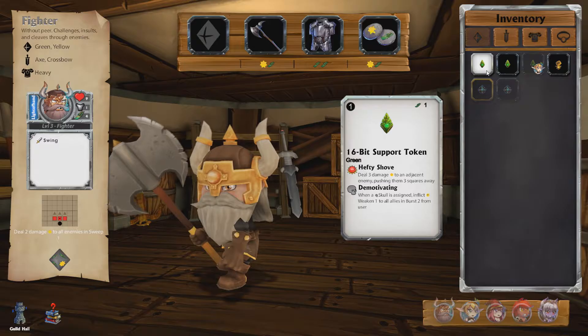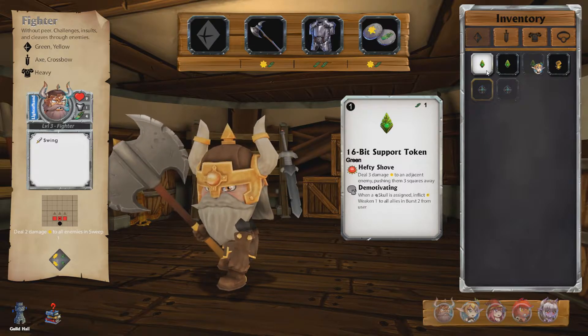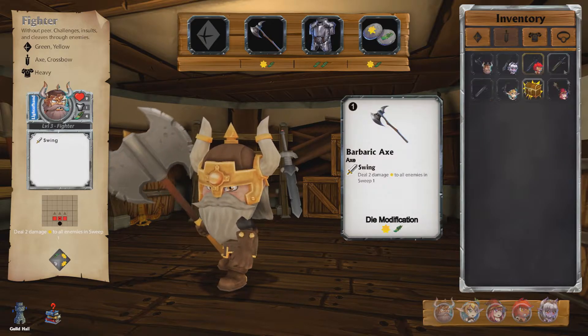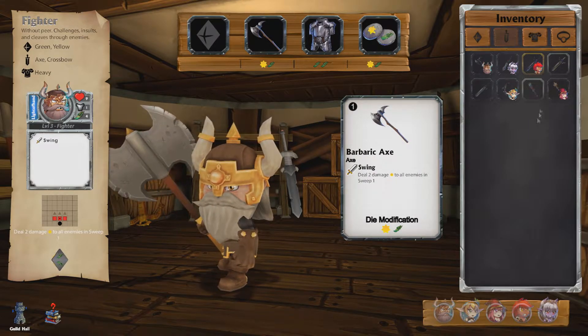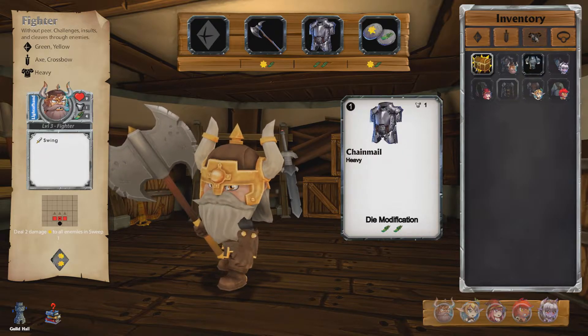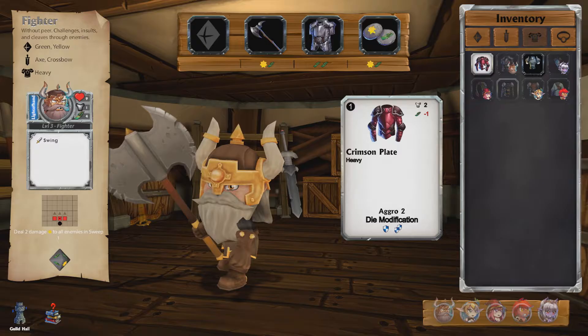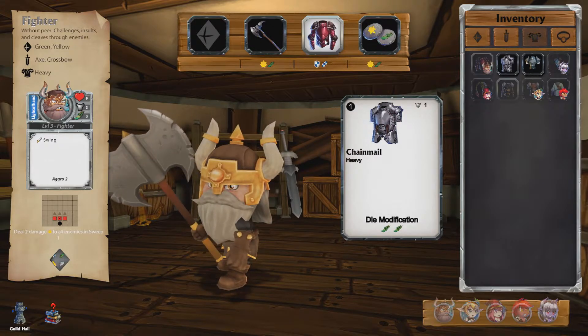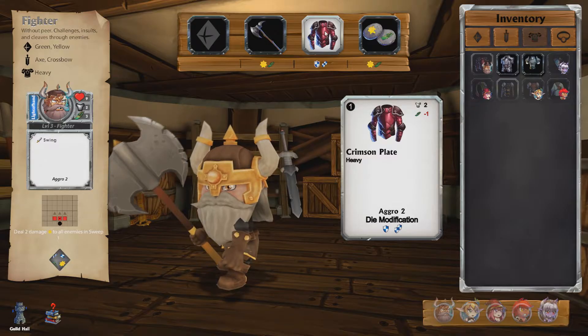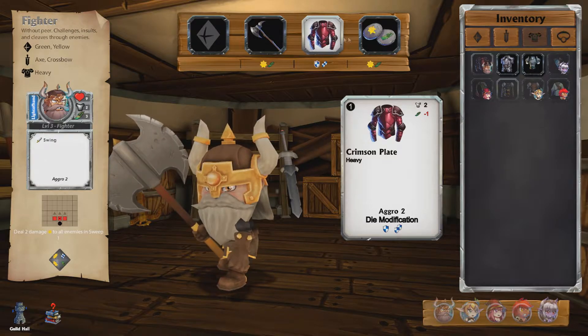Husha deals three damage at the start and pushes additional enemies three spaces away. Let's have a look at all of them because each one probably has a different effect. There's a new staff and some armor — okay, that's going on him. He's got really, really good defense now, so he's really hard to hurt.